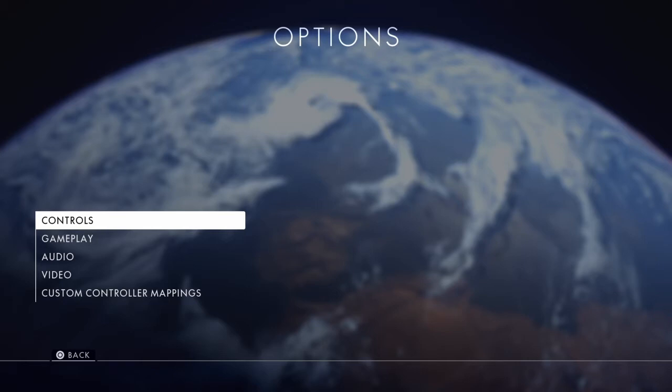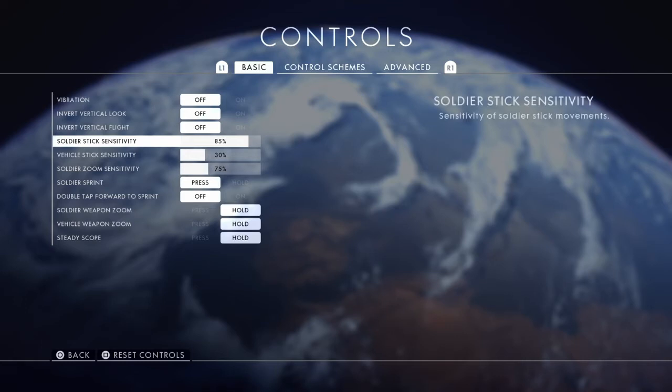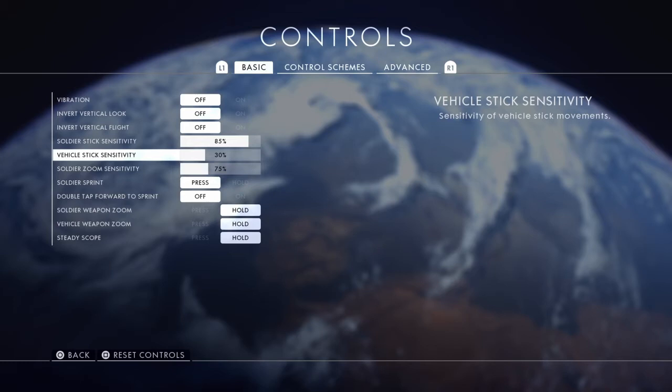What's going on, it's Goofy Old City. I'm just gonna go over my settings really quick so you guys can see what I'm running with. Controls: basic vibration off. The way I have certain stuff set up — vibration and camera shake can actually affect your gameplay.